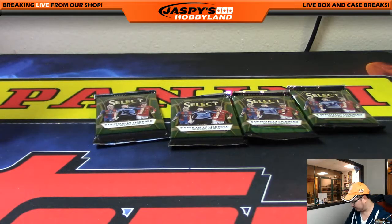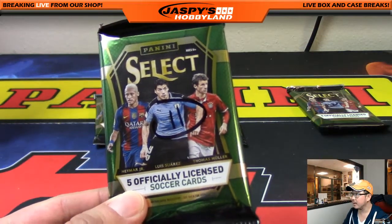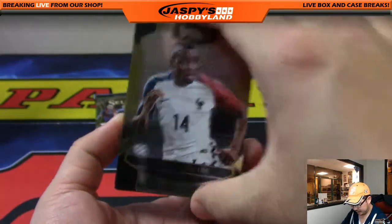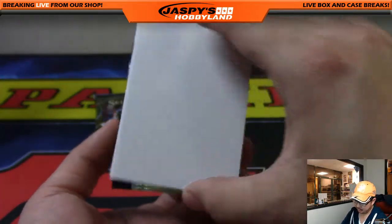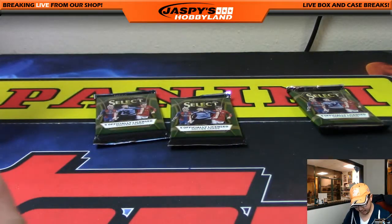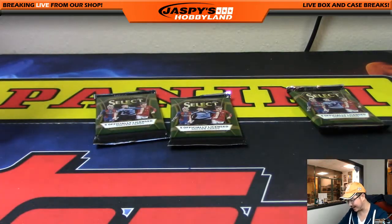So, one relic down, one more to go, plus the autograph. Next person will be Nick Jones with pack 11. Matuidi, Jimenez, Insigne, and just a blank — with Lionel Messi in the background, though. That might go for something — not numbered, but it is a nice parallel. I honestly would not be surprised if that gets like half the cost of your spot back, if not more. Thank you, Nick, for getting in. Appreciate you trying.